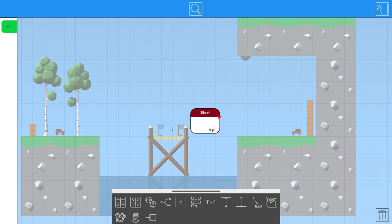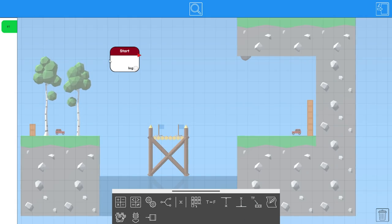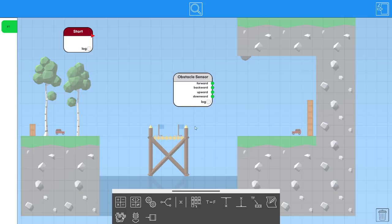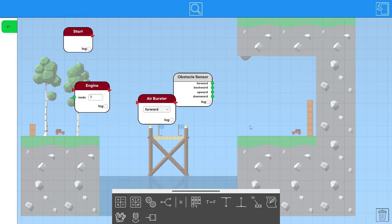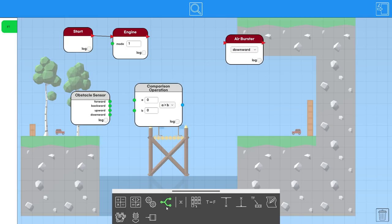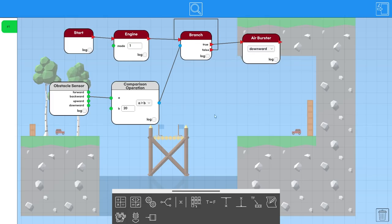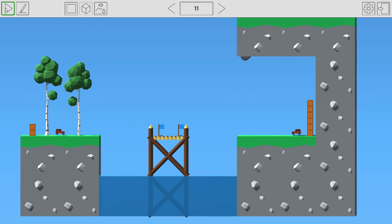For the new stage, there's only one programming canvas for both cars. We have a distance sensor, a burster, and an engine. My idea: engine full forward, then air burster triggers downwards when the backward sensor is greater than some threshold — say 20 — using the same boolean loop setup as before. That way they both drive and then burst up at the right time.